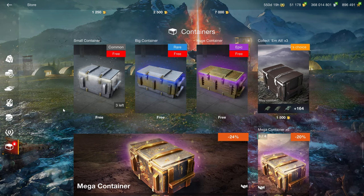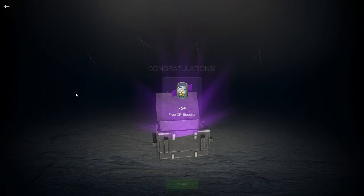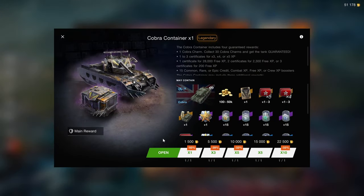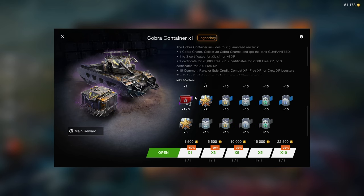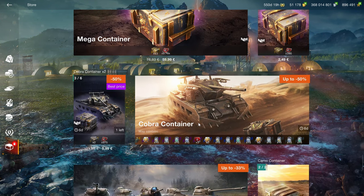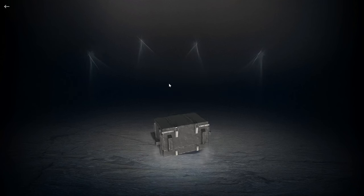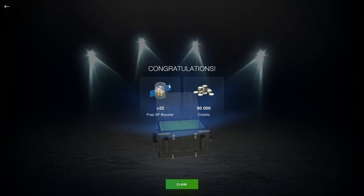If you've watched my shop reviews more than twice you can say this section yourself: open the free containers, don't buy the paid containers. All of these are negative-return crates, meaning if you put money in you will get less value out than if you'd invested that money in gold or a premium tank. With positive-value crates — where a 5,000 gold crate guarantees 5,000 gold back plus extra — it's different. But most crates in World of Tanks Blitz are negative-return, making them absolutely not worth buying. The mega, copper, and American containers are all in that negative-return stack.